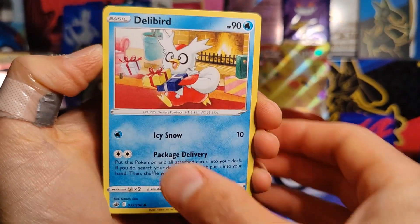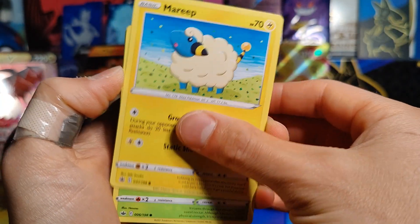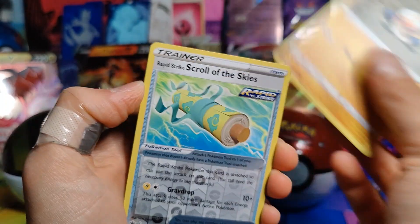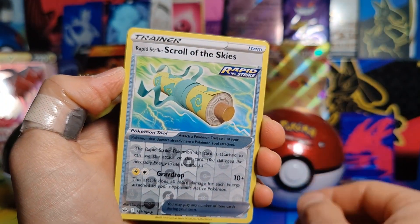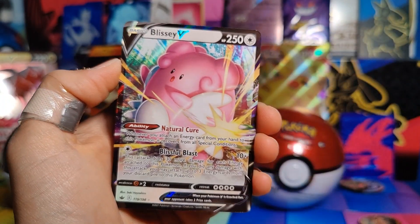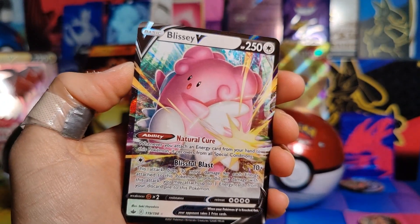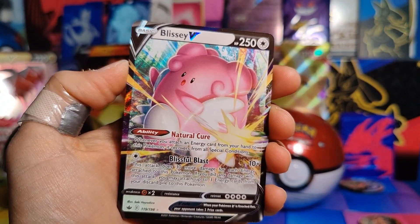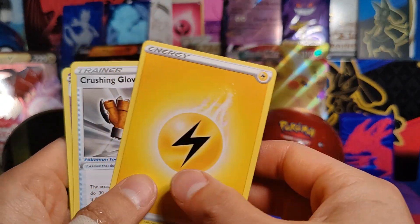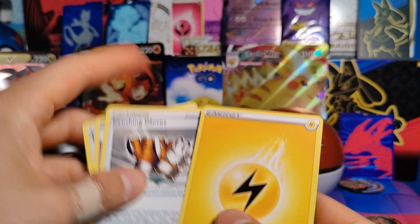A Delibird, which I have not seen in card form yet. Larvesta, Maractus, Heracross, Clobbopus, Rapid Strike Scroll of the Skies — Reverse Holo. And sure enough, a Blissey V Full Art! So we're actually able to get back-to-back Full Arts out of our Chilling Rain packs, and no holos in the other two packs. If that's the pattern, then that is what it is. Energy, Crushing Gloves, Curlia, and Justified Gloves.